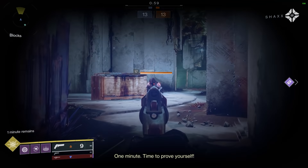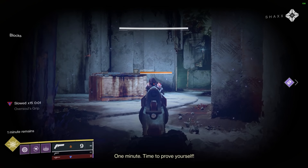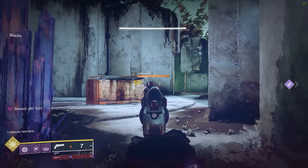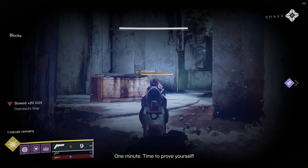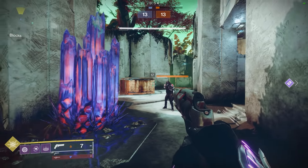The damage reduction that enemy players experience while in your Duskfield grenade seems a little odd. I'm not sure if it's working as intended, but the debuff they see on screen only lasts for a brief moment, and while it's up, you're getting an incredible amount of damage resist. With all three sources stacking, you can straight up survive a sniper headshot. But after just a second or so, the debuff seems to go away and you're back to dealing normal damage as an attacker, minus those other two damage resist sources.